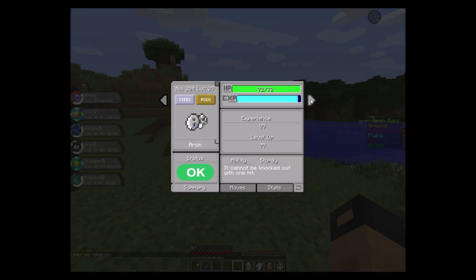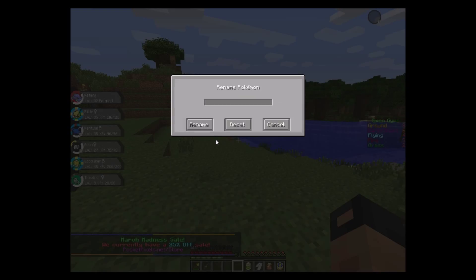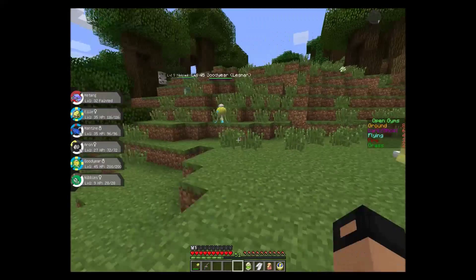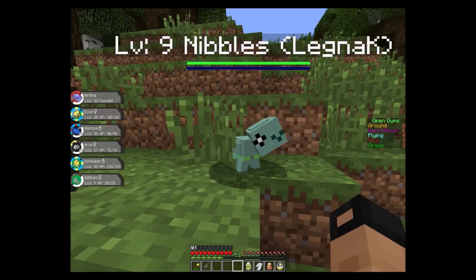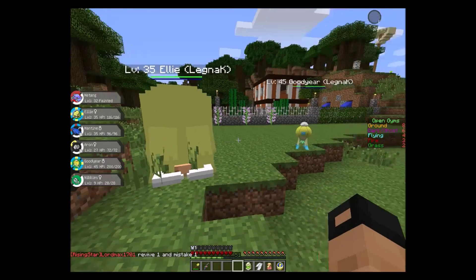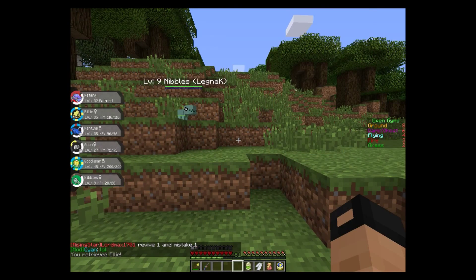We need to put her name back as Ellie. And now we gotta find a name for our little Trapinch. We'll name him Nibbles. Look at him — there he is. He's so adorable. He's so sparkly and shiny.